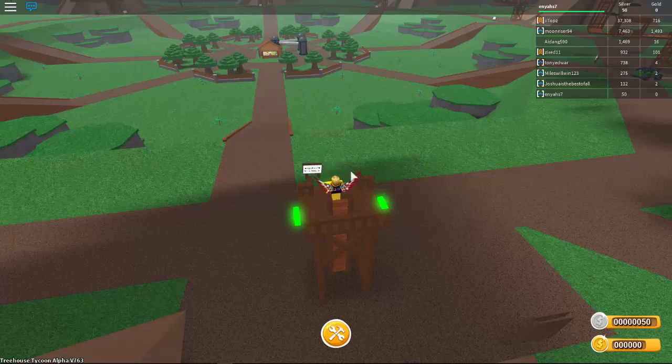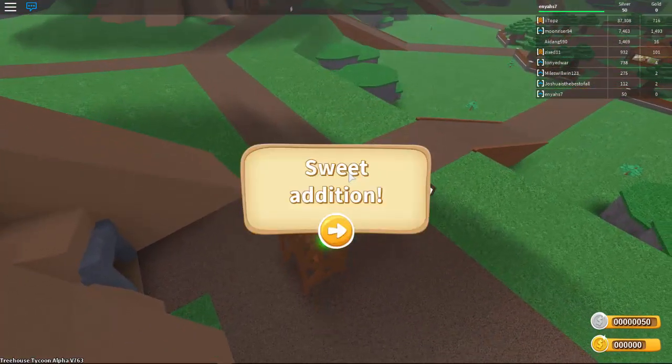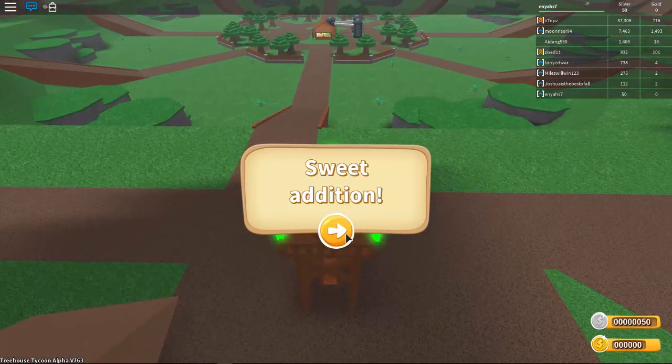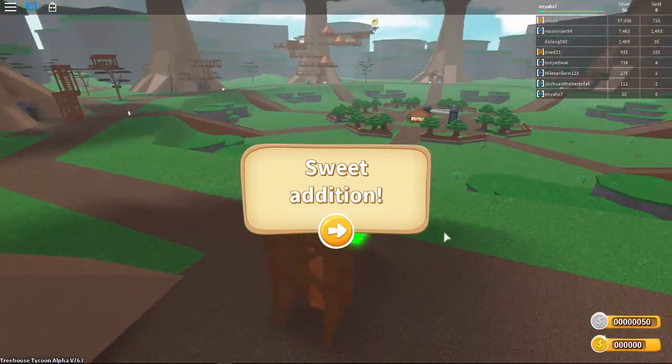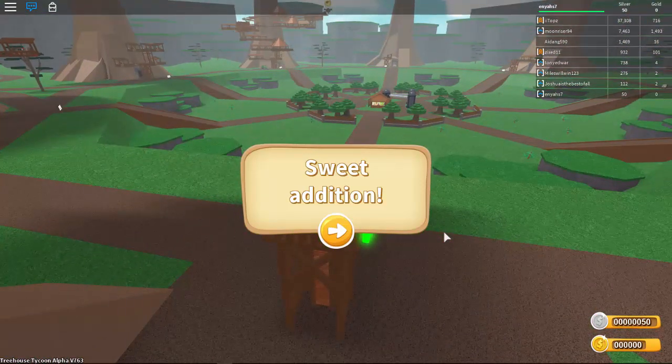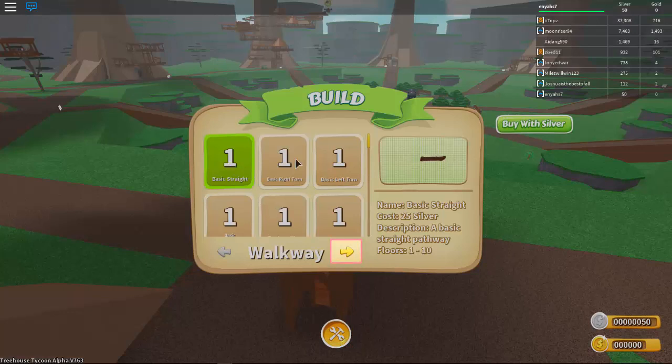I think I'm just gonna start with the front. All right, sweet addition. I just thought the middle would be better than the sides because I like symmetrical things. I don't know about you guys — I don't know if you can actually build a symmetrical treehouse because it's gonna be a little bit harder. We got to click on the options again — build straight.